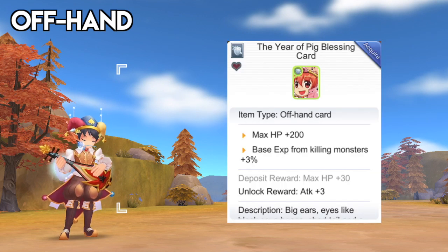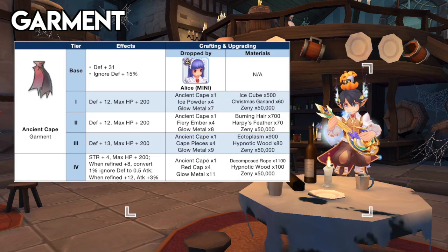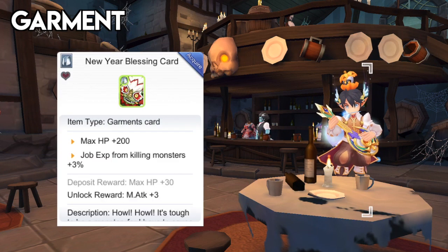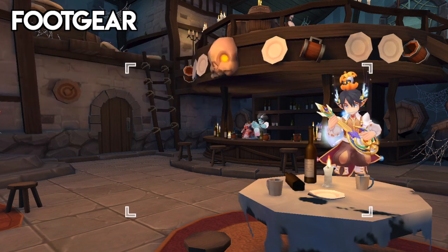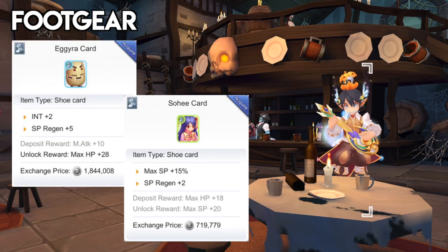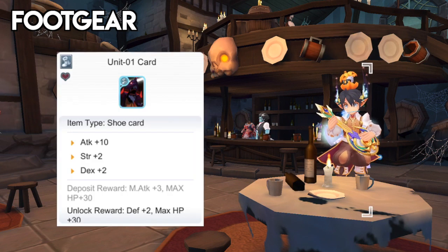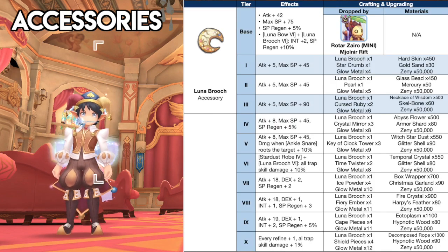For the offhand, you may use either a plus 10 or plus 15 Tier 4 Niles Bracelet for more ranged damage, or a Rosso Bracelet when fighting against higher DEF monsters. As for the offhand card, you can inlay a card that increases damage to monsters with certain elements. For example, equipping a Draco card increases damage to Earth monsters by 5%, perfect for farming the Orc Lady. Another option is a Year of the Pig Blessing card, which increases Base EXP gain from killing monsters by 3%. For garments, the best option is a Tier 4 plus 12 Ancient Cape as it gives additional ignore DEF and attack. Then inlay a Toad card for plus 4 DEX, or a New Year Blessing card which increases Job EXP gain from killing monsters by 3%. For footgear, we have the Rune Boots which gives plus 3% attack and faster movement speed.